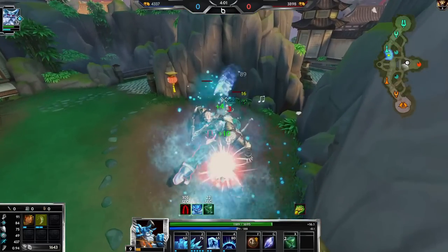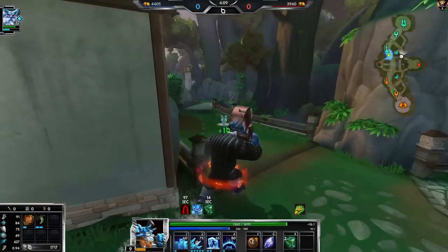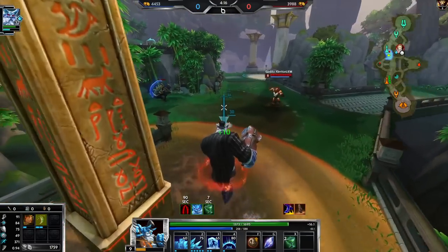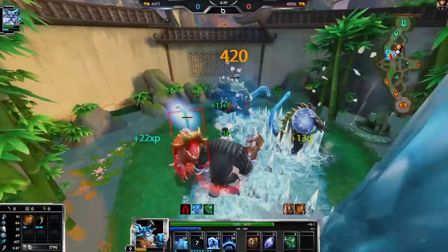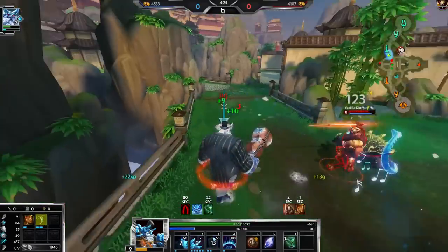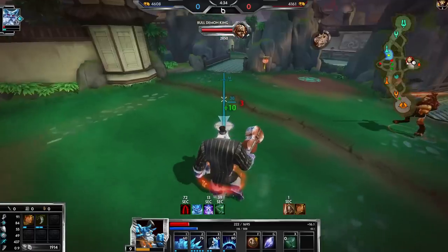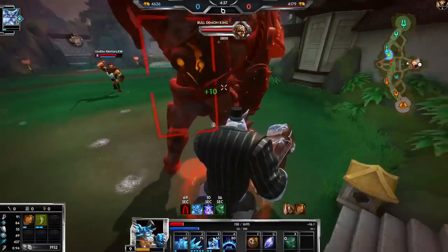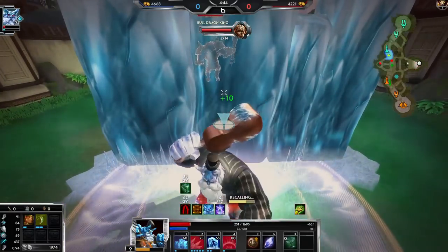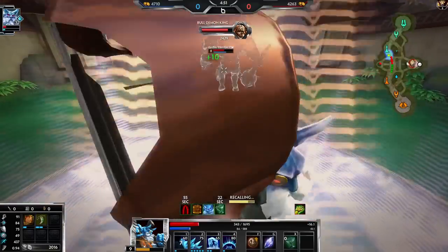I want to contest his blue buff again, but I don't have Gilded Arrow which gives natural MP5 and I'm running a little low on mana. He knows I'm here, but I can test for this anyway. Body block his autos to secure it. I should not fight this — in fact I might be dead.